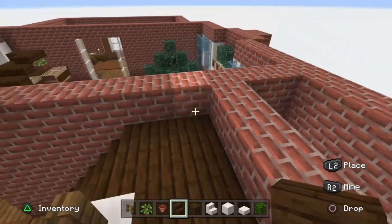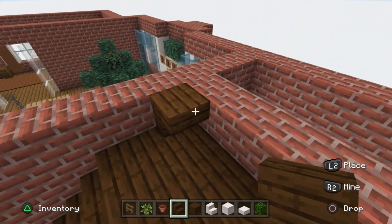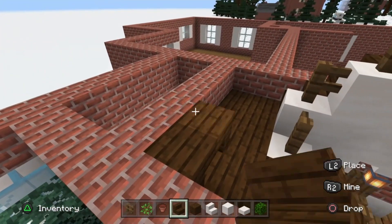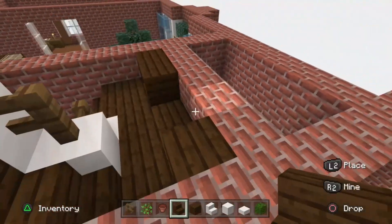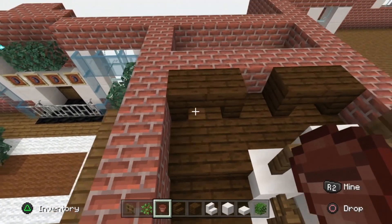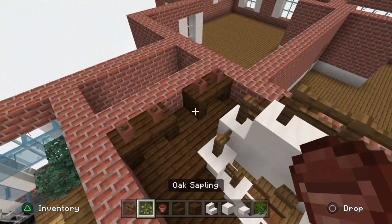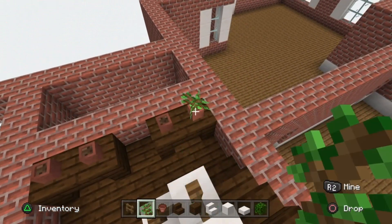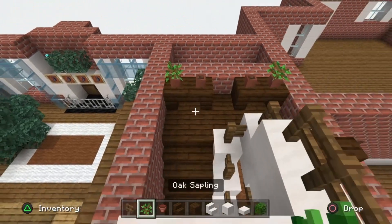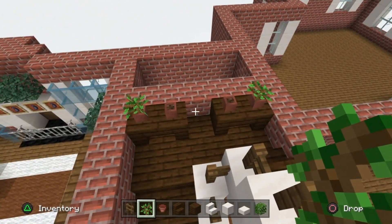At the top of the staircase we'll add two little units: place upside-down stairs in the corner, another one here, then two more on the other side. On top of the end units on both sides, place flower pots. On the far right and far left ones add oak saplings, then fill the rest with a flower of your choice - I used red tulips on my original because they stick out nicely from the oak saplings.